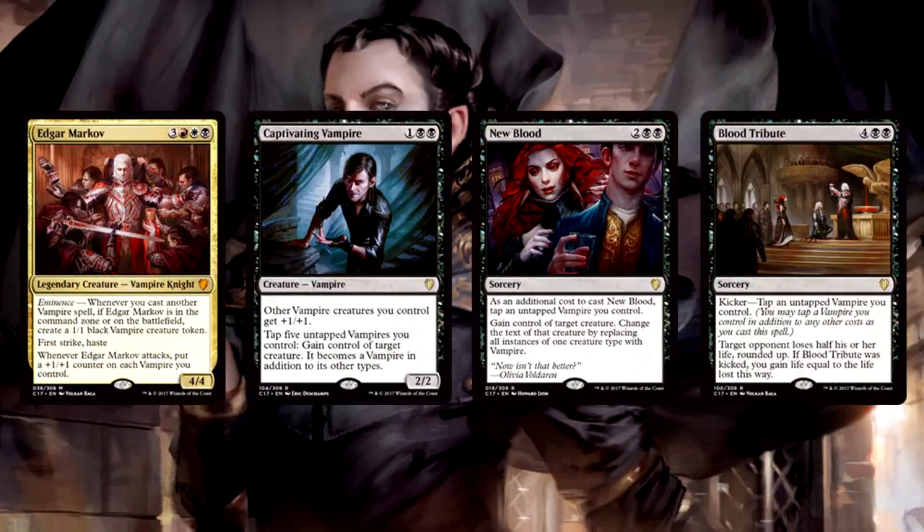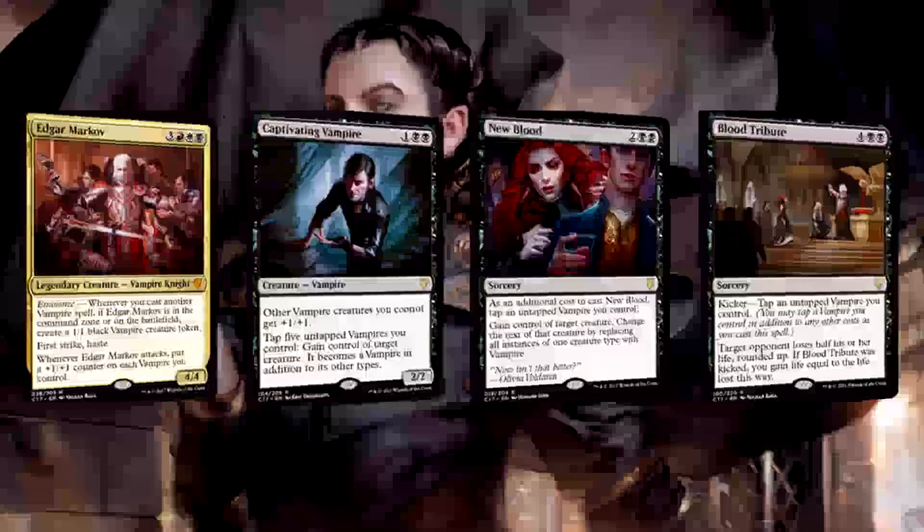When it's all said and done, Vampiric Bloodlust is surprisingly fair and balanced — the legends are versatile, the creature package helps support them, the spells do the same, the new cards are fun to play with, and the land base is relatively stable. Of the decks we've looked at so far, Vampiric Bloodlust is probably going to play the best out of the package, at least in terms of stability. Go Edgar Markov, you do your undead thing, man.